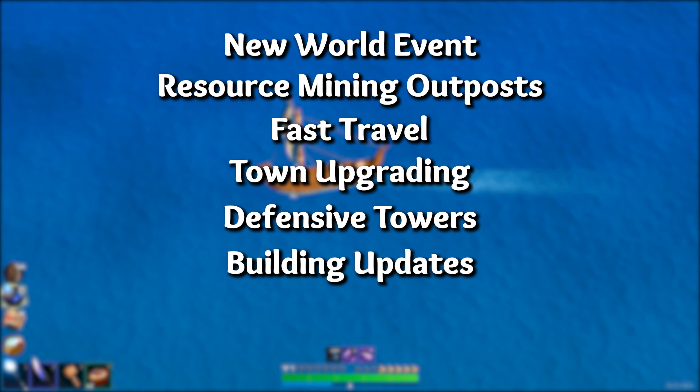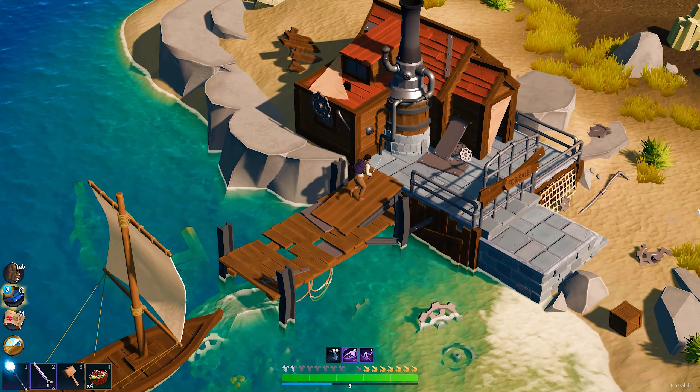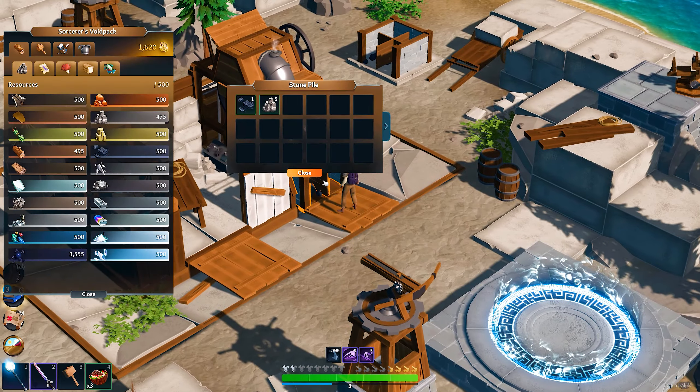The Harvest Moon update will bring 3 new resource mining outposts to the Lens Island Overworld that can be purchased with gold. There will be a lumber mill that mines wood and hardwood, a mining quarry that mines stone and coal, and a metal refinery that mines salvage metal.